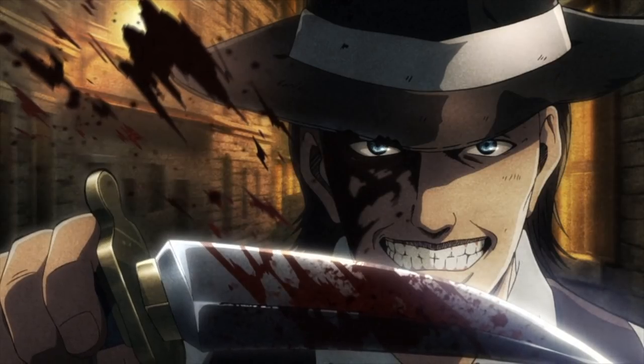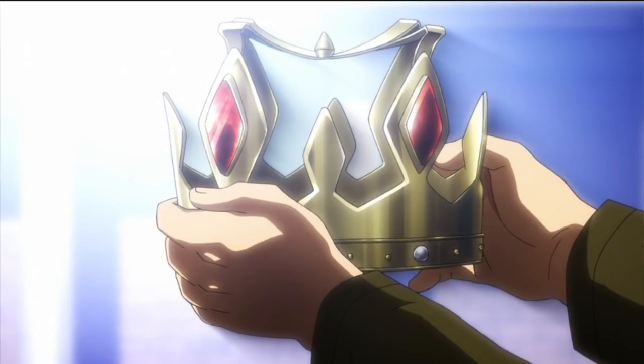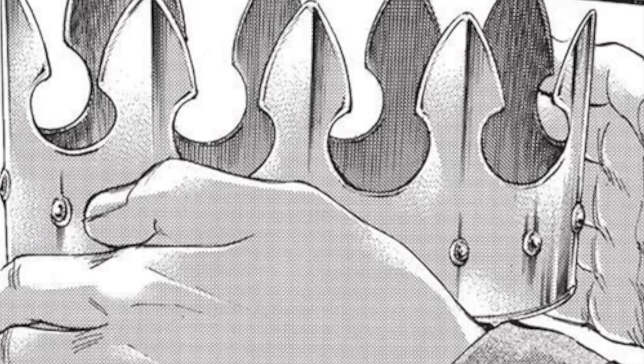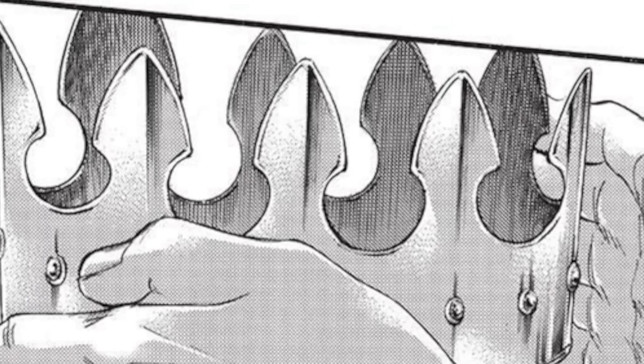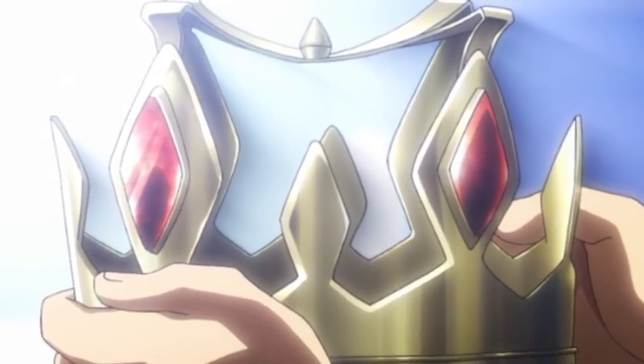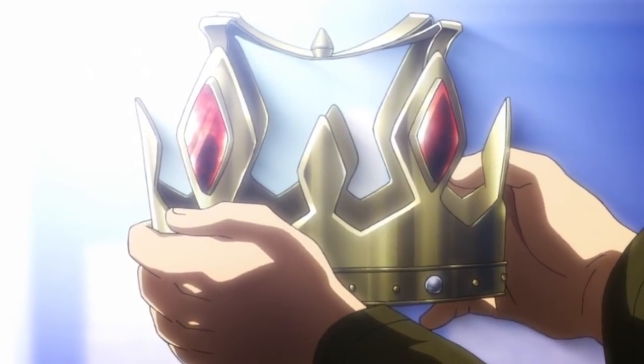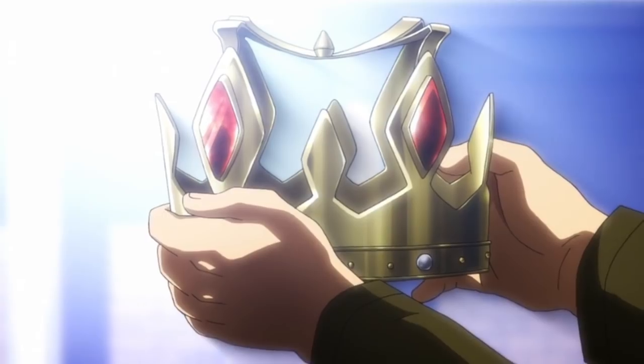Next up, Historia becoming Queen. The first change is the new design of Historia's crown — beforehand it was a pretty standard plain-looking crown. The anime crown now has good-sized red gems on it, with those spike things also larger and connecting in the center. I thought they would go for three, keeping that triple digit as a wall reference.